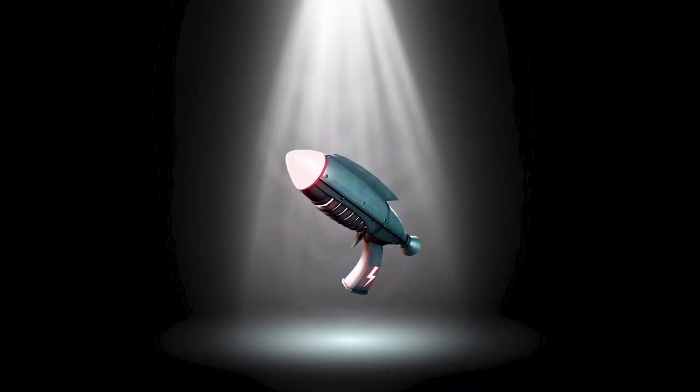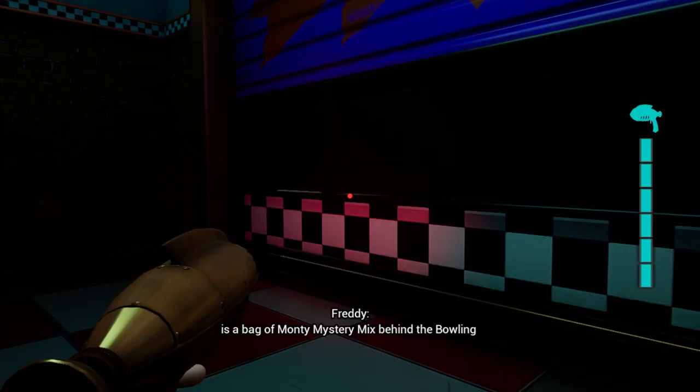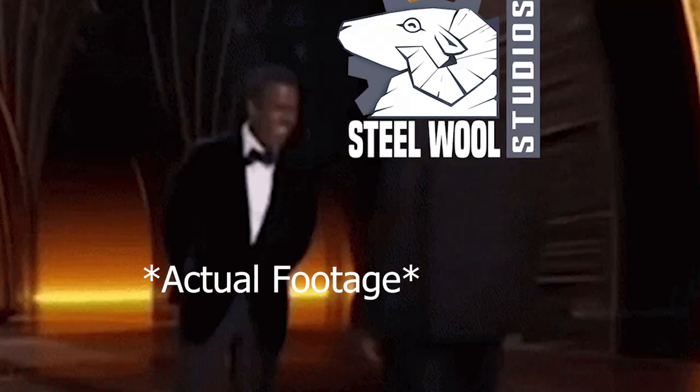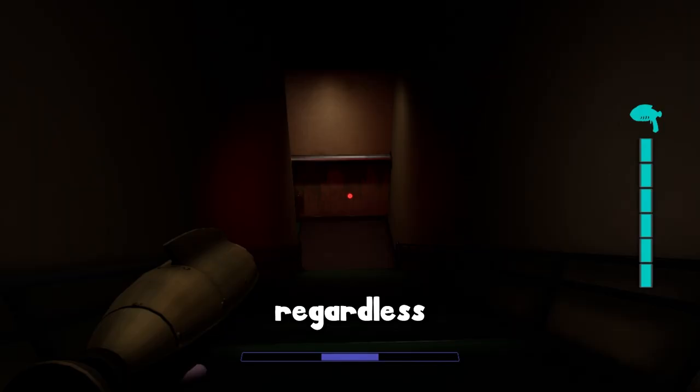I held the Fazer Blaster in high regard, but unbeknownst to me at the time of recording, in a recent patch note it was revealed the Fazer Blaster received a minor nerf. Rather than fix the AI of these animatronics, Steel Wool decided to nerf my only weapon of defense. Regardless, next on the agenda was to decommission Chica — unfortunately while doing so, she takes us down into the backrooms with her.